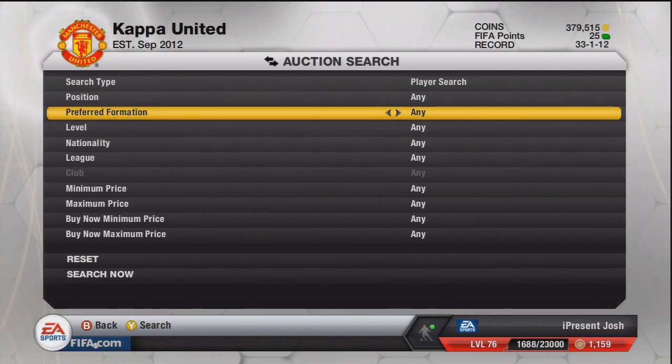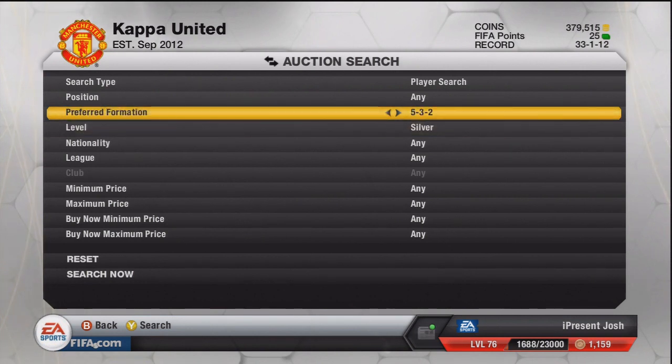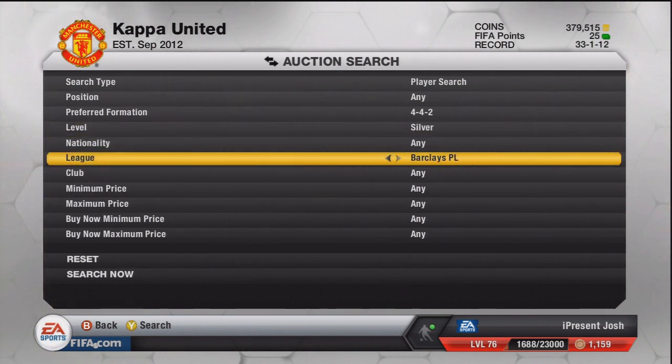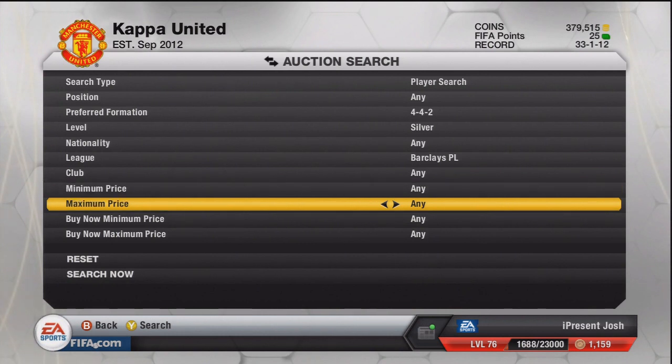If you're wondering how to filter out the shinies, it's pretty easy — you just put silver. I tend to do formation, because I love trading with certain formations: 4-4-2, 4-1-2-1-2, and 4-3-3. If you want to make the most out of your coins, go for the 4-4-2, 4-3-3, or 4-1-2-1-2.